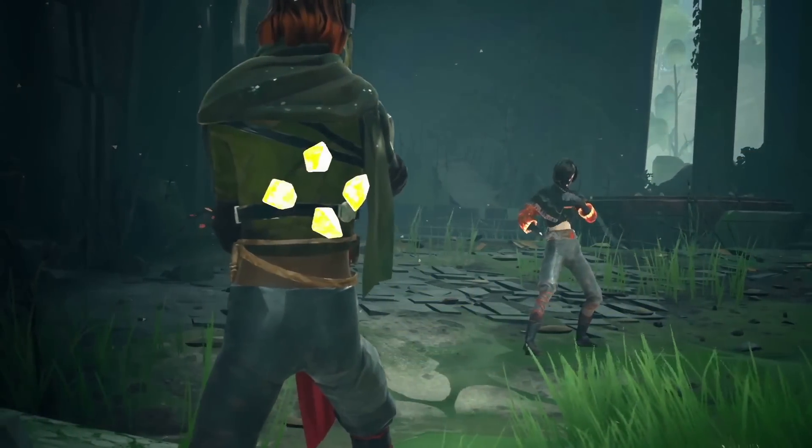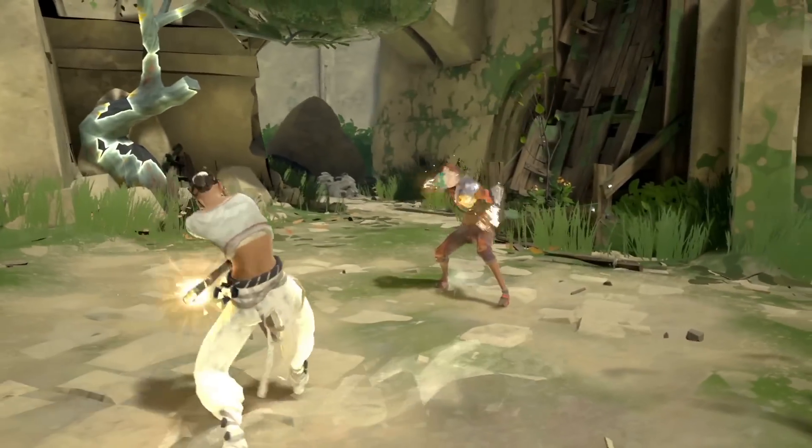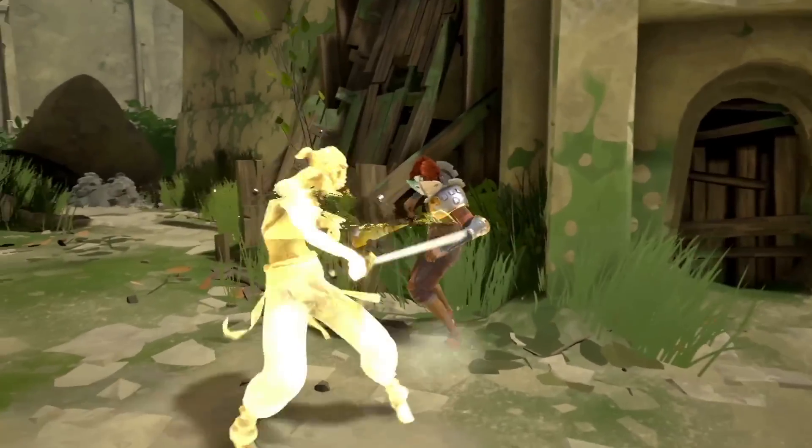Once filled, the energy stored in these Tension Shards can be used to unleash powers or unfold weapons. The energy within the Tension Shards can be channeled with devastating results.